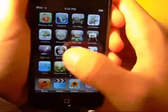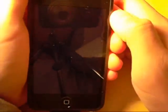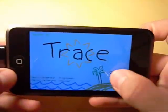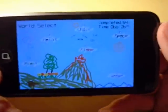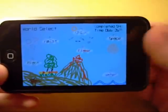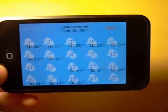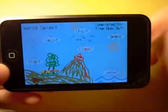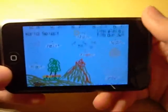The first one is called Trace. It looks like someone drew it, which is kind of the point of it. You have six different worlds and each world has 20 levels in it. They get pretty tricky. I like the chalk one.